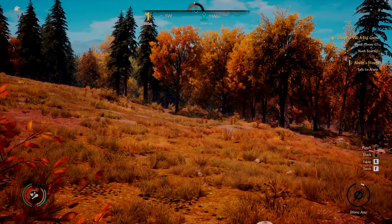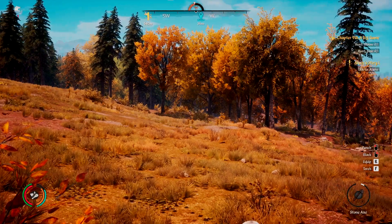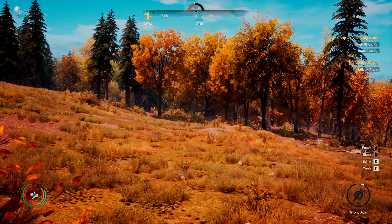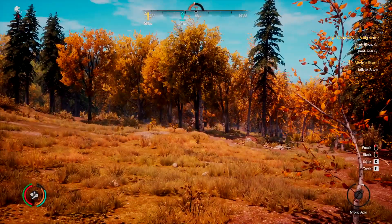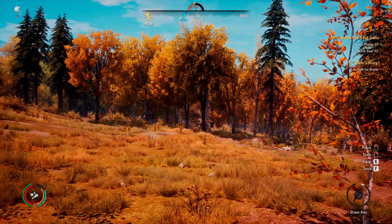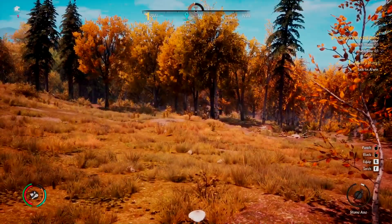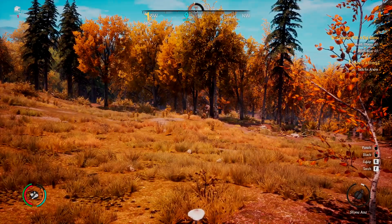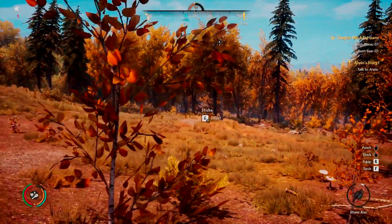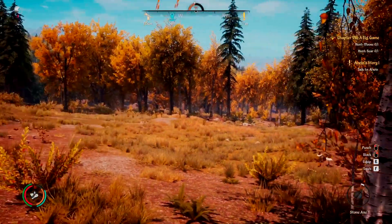Hello everyone and welcome to another Survival Game Guide episode in our Medieval Dynasty series. We are continuing our hunting master ultimate guides with the wolf being our next quarry. Wolves are pretty pesky in this game — they tend to be everywhere, and when they're in a pack, they can be pretty nasty. So we're going to be testing three different methods on how to kill them, very similar to our boar hunting guide.